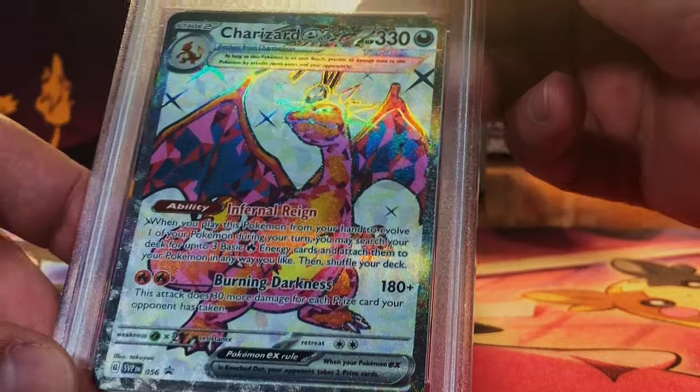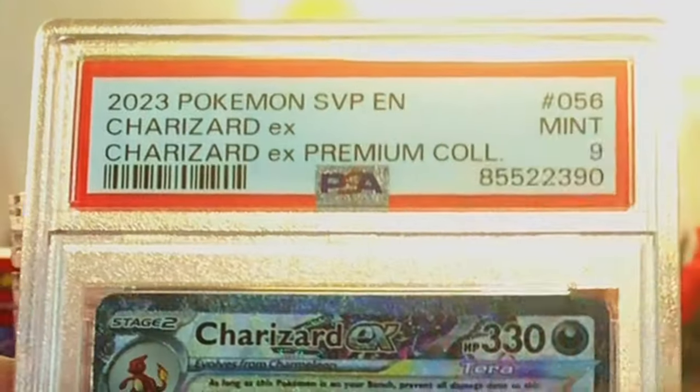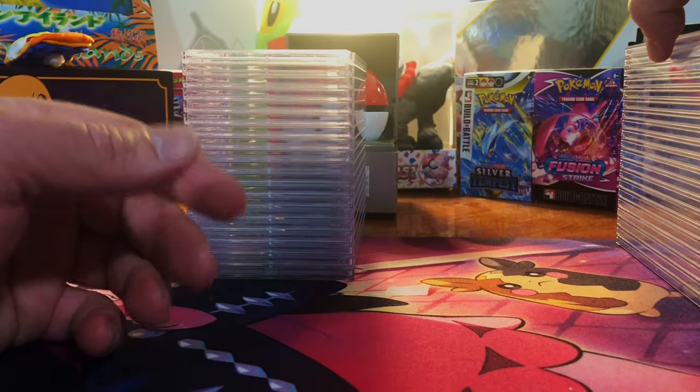Charizard EX from the premium collection — I'm thinking a nine on this. Yes, we got the nine again. Charizard — probably wouldn't complain if it was a two.